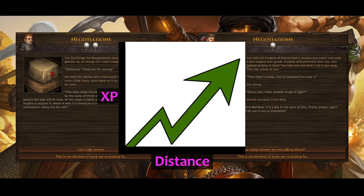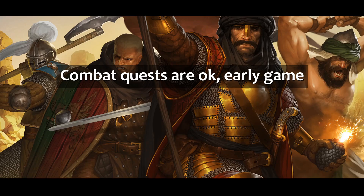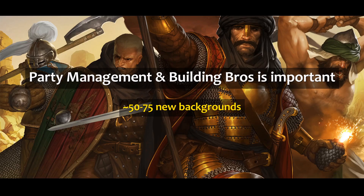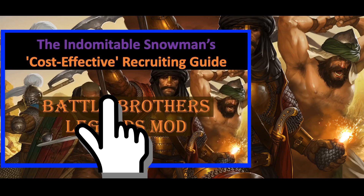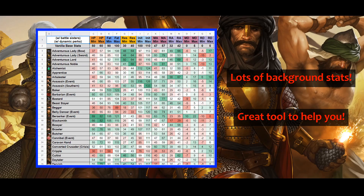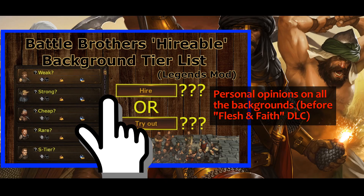Delivery and caravan quests will provide relative amounts of experience for your entire party upon completion, depending on quest distance. Combat-oriented quests are also viable early game, but require some preparation — party and equipment-wise — to give you a decent chance of success. Building good bros is important, but since there are so many new backgrounds added in Legends Mod, it can be overwhelming to know who is worth investing in. My cost-effective recruits video can help, and I also have a helpful spreadsheet with stats on all the backgrounds. I even have a tier list if you want my ranking of all backgrounds in more detail.